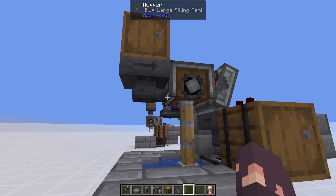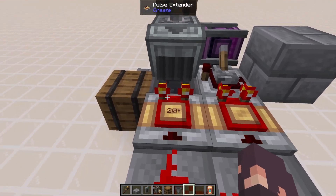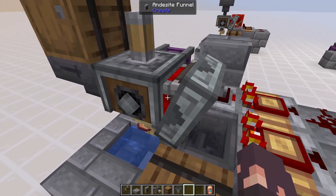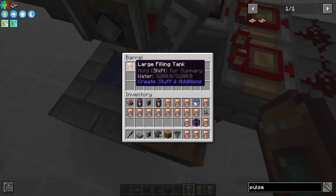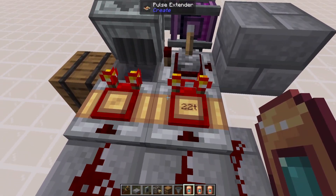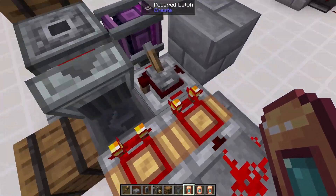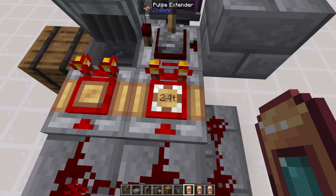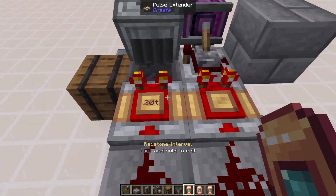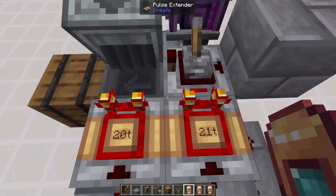Once we've done that, we're done. Fill this up with filling tanks and you can see it is filling up. Once a tank gets full, the pulse extender should turn off, and then the second one turns off directly after it, leaving a two-tick pulse for the andesite funnel to drop out one filling tank only — which it does, meaning it is working. If it isn't working for you — I haven't tested this on a server since I'm only playing on single player — you might have to mess with these timings. If no items are coming out, extend the second pulse extender to 23 or 24. If multiple items are coming out, shrink it to 23, 22, or 21. Just make sure it's more than one tick away from the first one, because if they're both 20, they'll both turn off at the same time and that won't work.